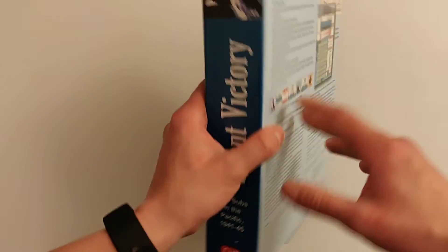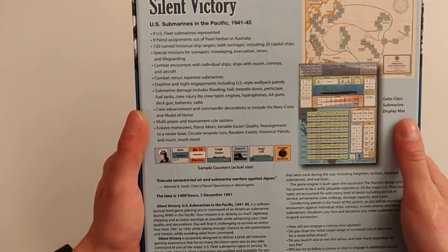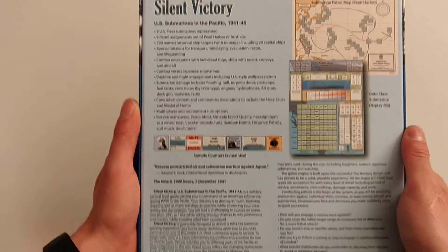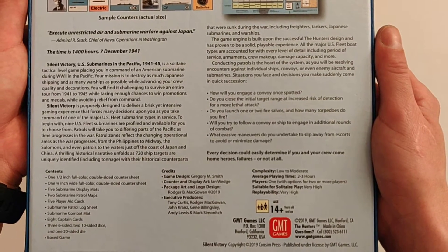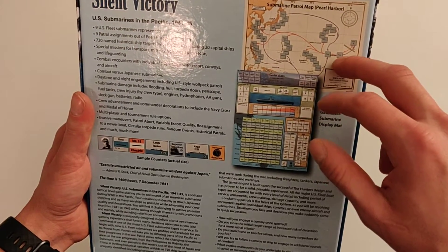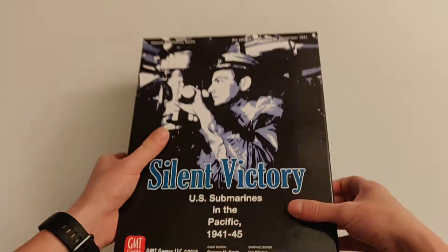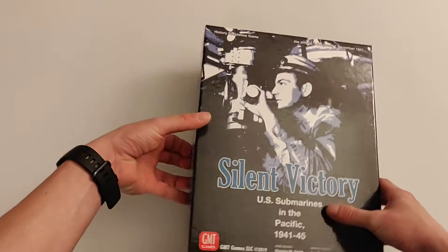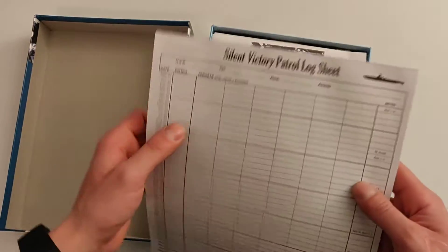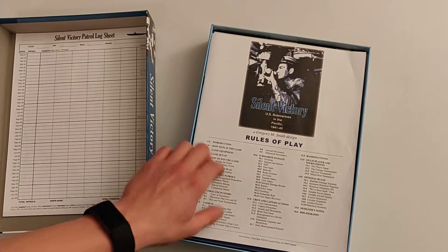This is the second printing. I'll give you a look at the sides — feel free to pause the video if you want to read them. Basically it shows pictures of the operational patrol map, the submarine class card, and a few examples of the counters. I have opened this game since I bought it, but didn't have time to record a proper unboxing. We get very nice patrol log sheets, and you can download and print more if needed.